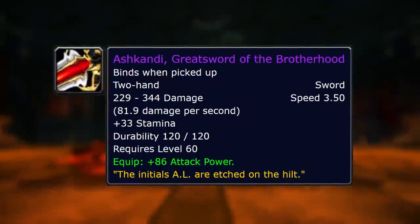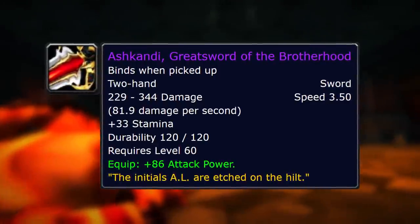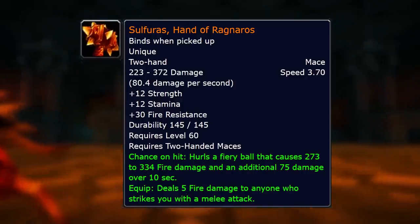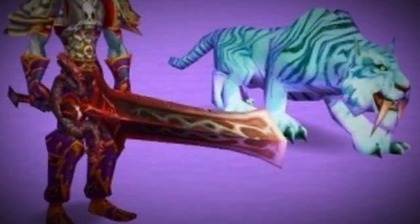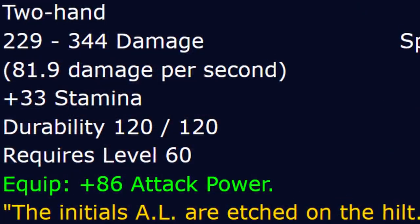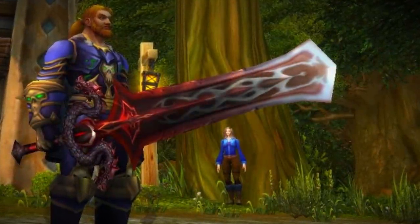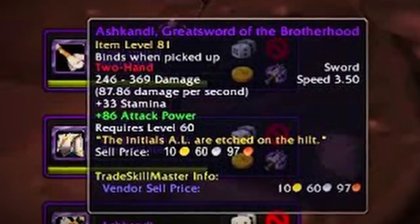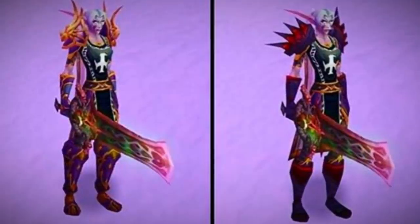It has a massive 81.86 DPS, which is higher than the Hand of Ragnaros — that puts into perspective how strong this sword is. It also gives a massive amount of stamina, 33 stamina and 86 attack power. It's arguable whether this is better than the Hand of Ragnaros, but warriors are going to want it. Something controversial though: it's actually really good for a hunter. The 33 stamina and 86 attack power is very good for them as well, so if a hunter spends their DKP on this over a warrior there's going to be a lot of drama. But you'll definitely see some hunters with this weapon.